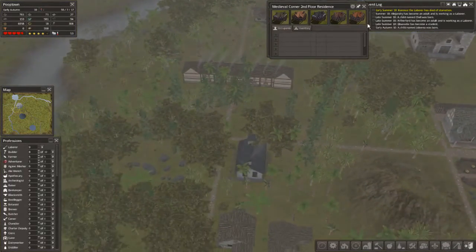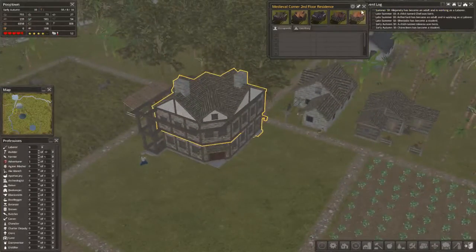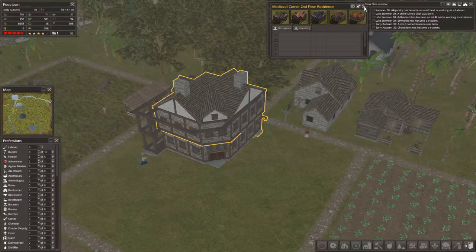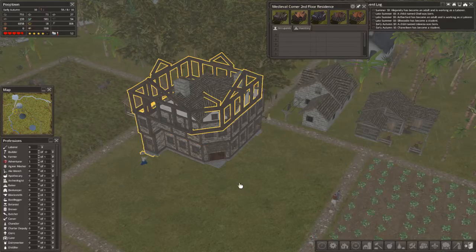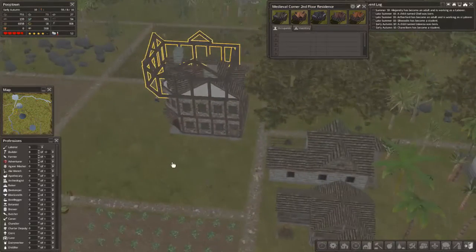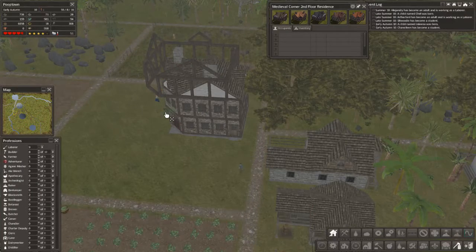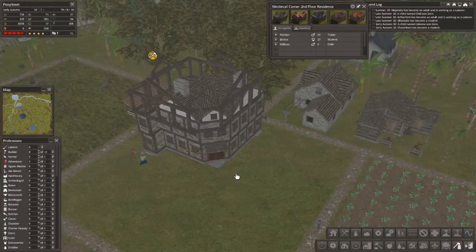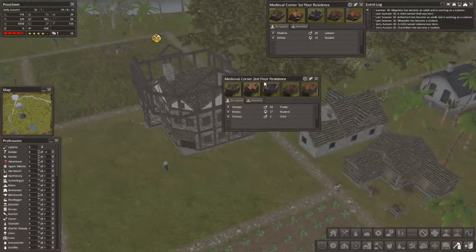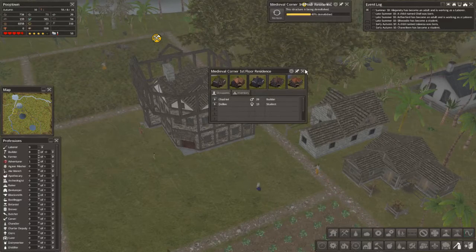Our houses are done. Let's check them out. Two of them are, anyway. I think that's going to be it. Cancel. Cancel this guy. No. Dang it, that's so hard to do. I'm sure if I did it enough I would understand it better.